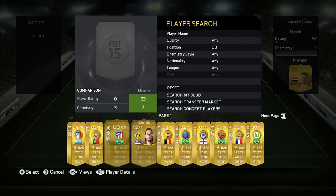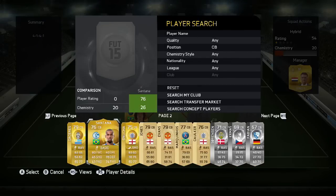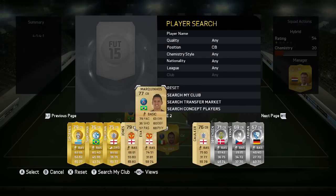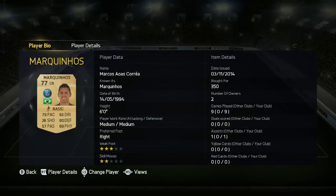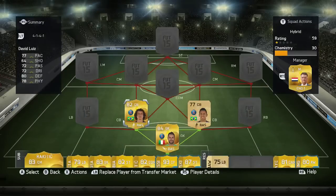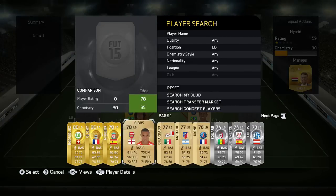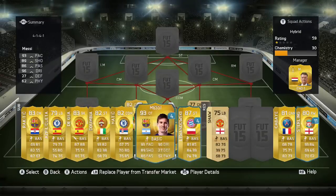The two center backs are David Luiz and Marquinhos. If you want to make it more expensive, put Thiago Silva there, but this is a budget team so I've gone with Marquinhos — 350 coins, six foot as well. David Luiz is first owner as you can see, but he costs around 3k on Xbox, so it's really really cheap.